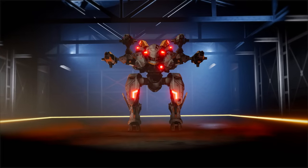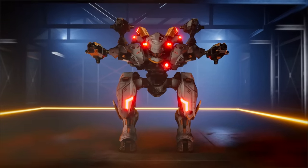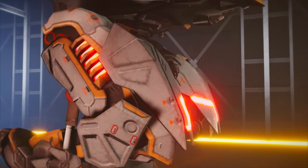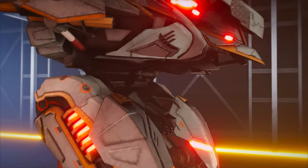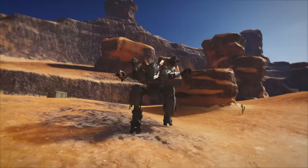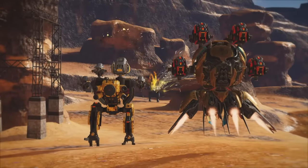Ocha Kachi is our latest brawler and all its strength lies in a very unique ability. It charges along into the fight, gaining a lot of momentum and tackling anyone who stands in its way. But that's a familiar trick from the Horned Titans playbook. What Ocha Kachi does differently is the way it literally cheats death.